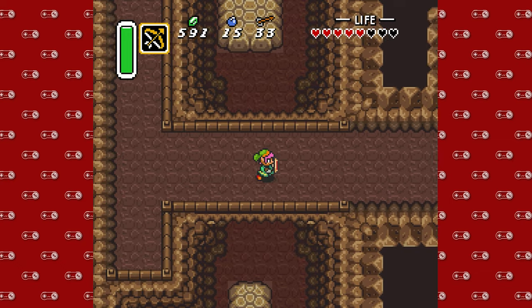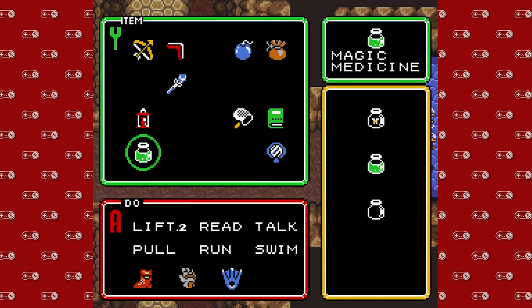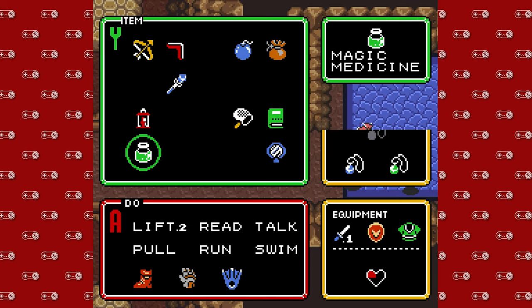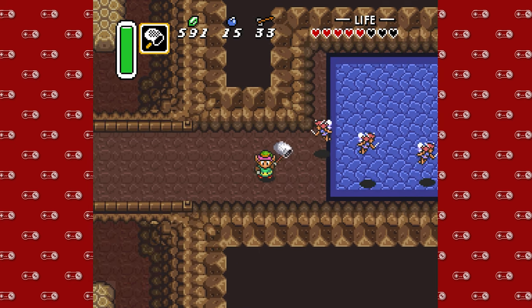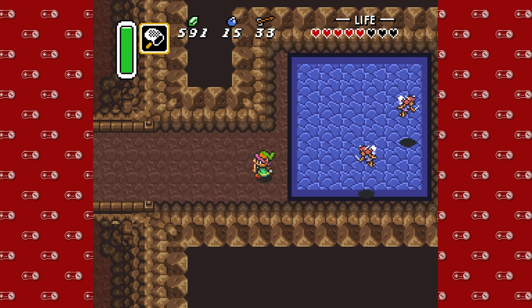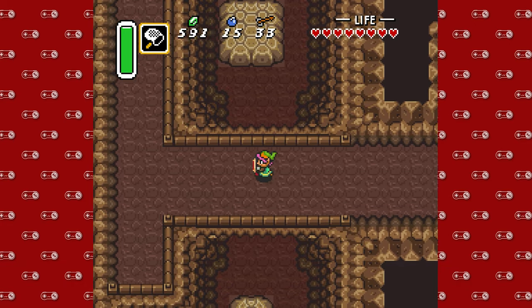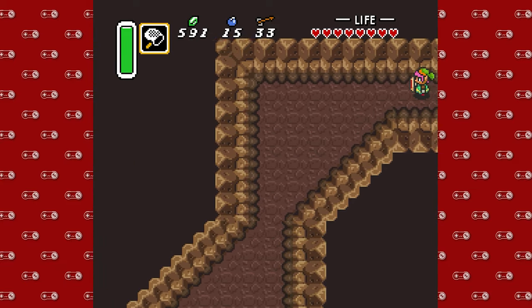As per usual... there are some fairies here. Do we have an empty bottle? We do — bottle number three. But we need the net, not the bottle, ya ding dong. There we go. I love how lazy the net is. That's all you get. Okay, so I think we have to go back the way we came — there's no other path forward.